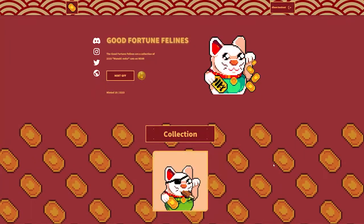Hey everyone, it's David, co-founder of the Good Fortune Felines and Nikotoken, the first meme coin on Nier Protocol. Today we're going to walk through the Good Fortune Felines Mint website — partially to go through all of the steps, but also to show off some of the cool features that we have implemented.